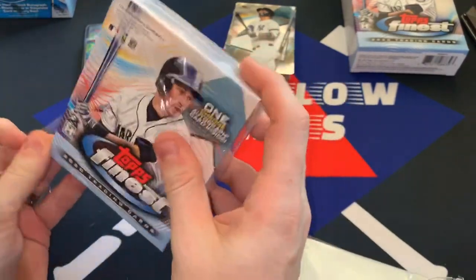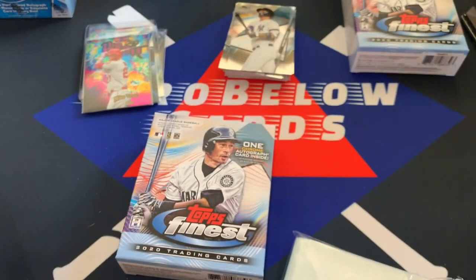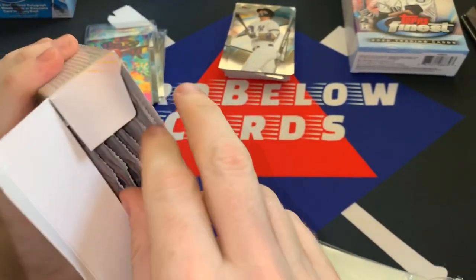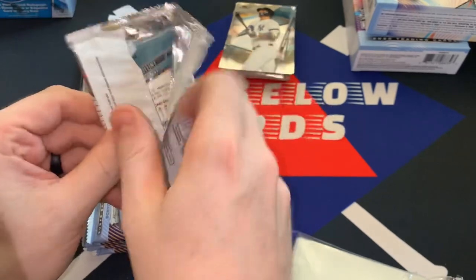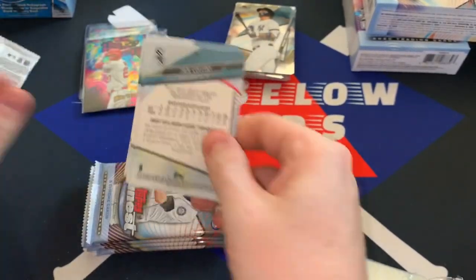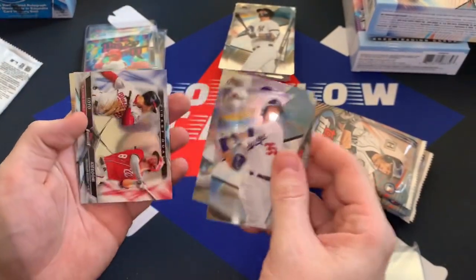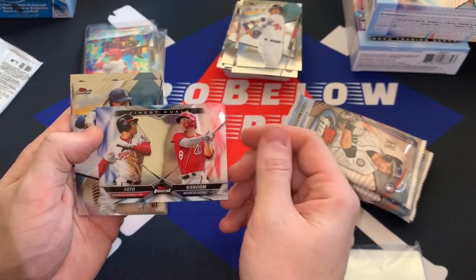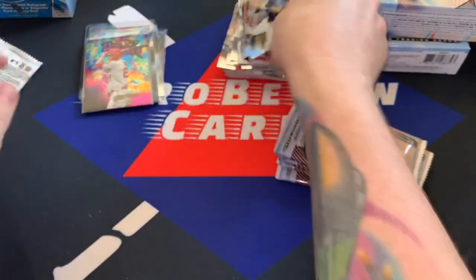Guys are looking forward for autographs in here — Yordan Alvarez, Gavin Lux. Boba Shett obviously, everybody wants Boba Shett. So I don't know that I'll do a ton of Finest — I've been kind of in hockey mode. So let's jump in here. We've got Mr. National League MVP Cody Bellinger. There's Adbert Alzolay. So there's another cool duo — it's Carter Kieboom and Juan Soto, Finest Duels. It wouldn't really be dueling though since they're on the same team. Manny Machado and a rookie is Zach Collins.